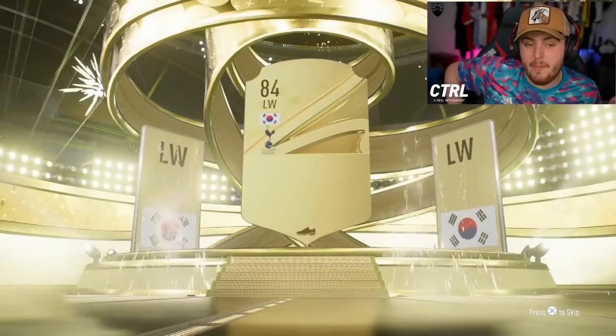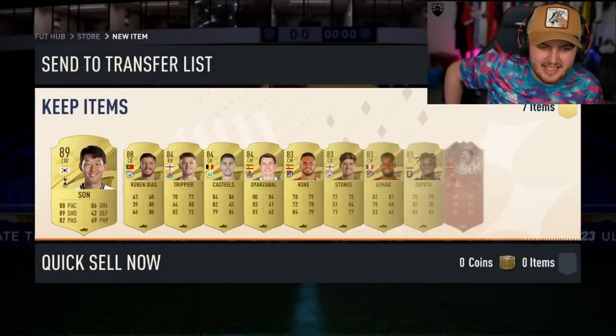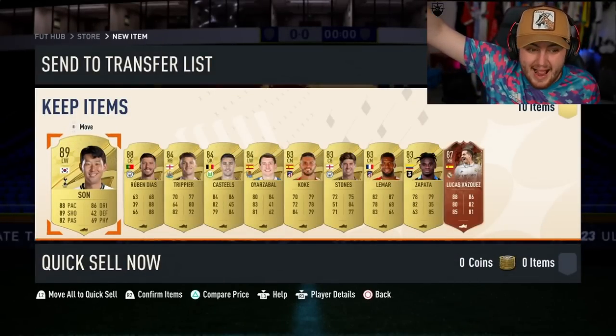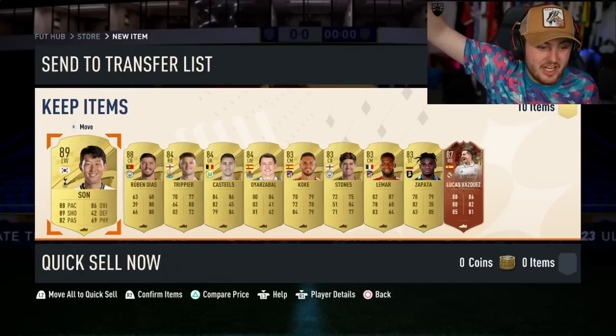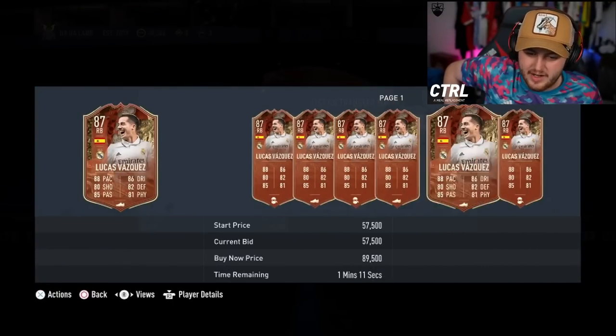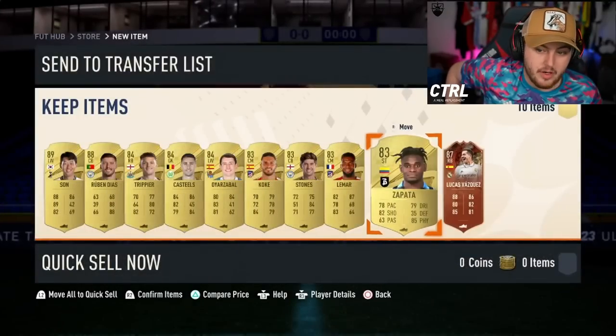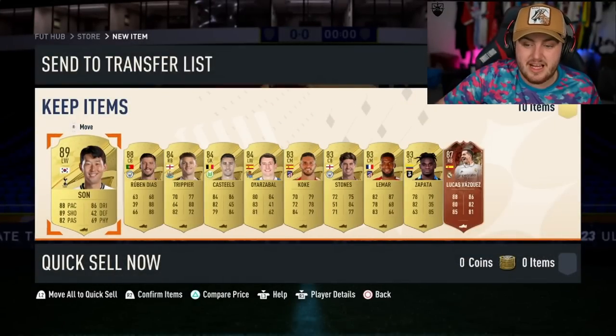Heung-Min Son is not bad. 89 — great fodder. There is room for some good Danglers here. Come on. Centurion Neymar, please. What a pack! You've got Son, Ruben Douche, and Centurion Vazquez — who is worth, like, 200k. Never mind. It's still a pretty good pack, though. That's our best one so far. We'll take that. That's solid.